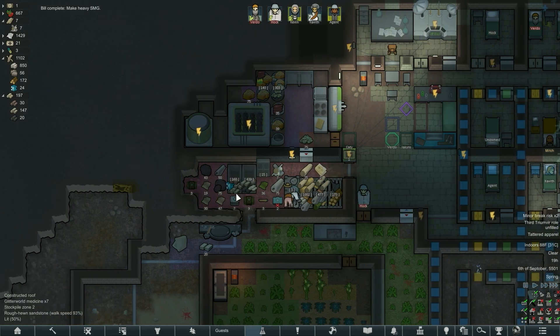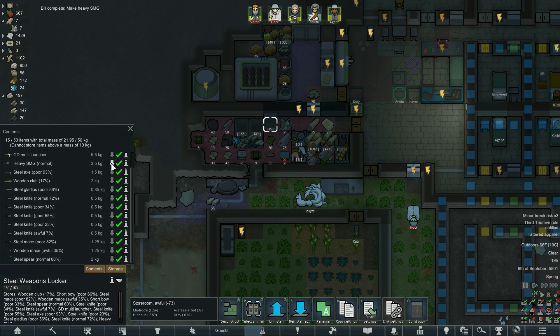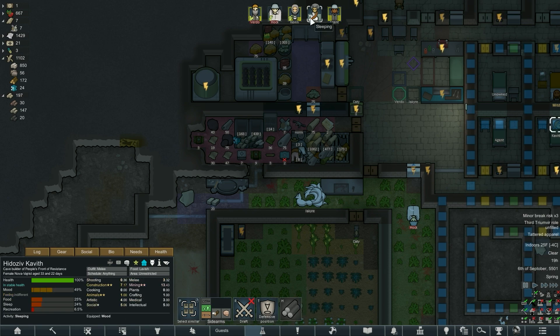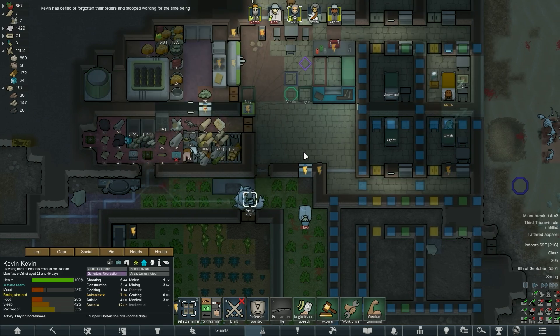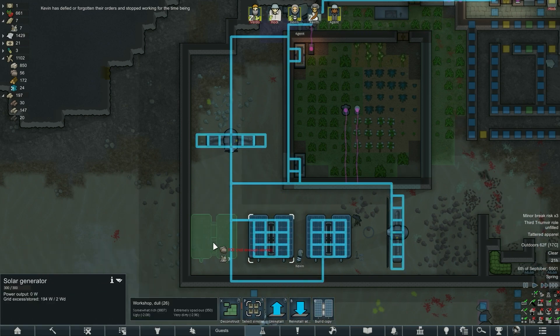Got a better weapon for you Kevin — oh, just as all of our power goes out. Heavy SMG, just popped out right there. Oh actually, new guy, you need a gun too. We'll figure you out. We have enough steel to make more solar panels, I think we do.